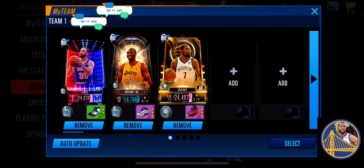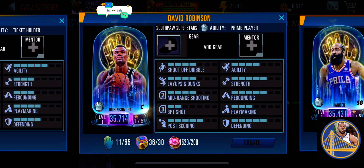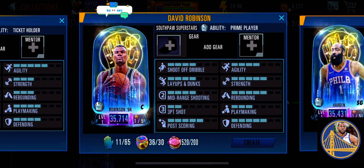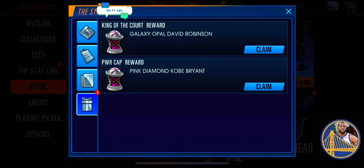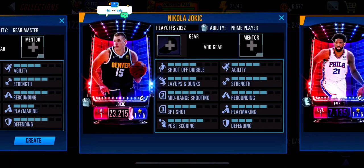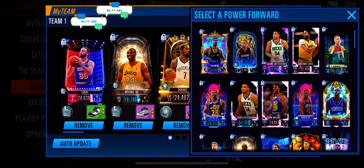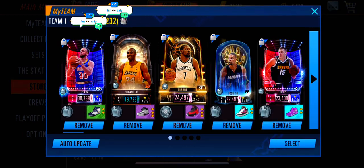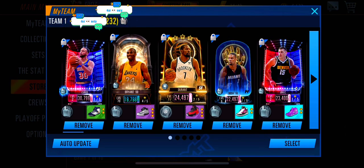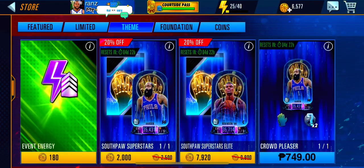Lastly, build a strong defense inside — someone that will clean up the glass for you and a rim protector. The Admiral is the best option, but if you are like most players, we are saving him for the big event. That leaves you with either Shaq or Wilt. The soon-to-be MVP of this season, the Joker, is also a good choice. Pair him with Timmy or Chris for another 20% style bonus and you have a complete lineup.